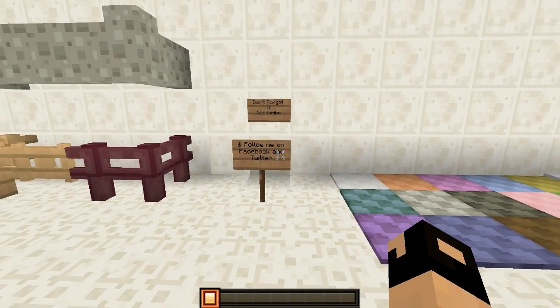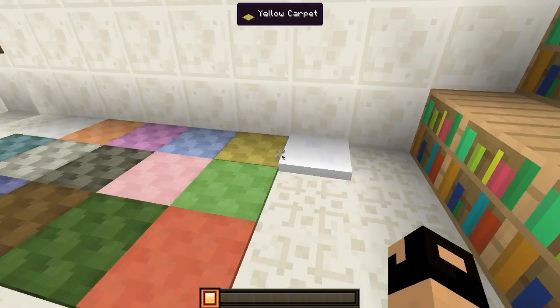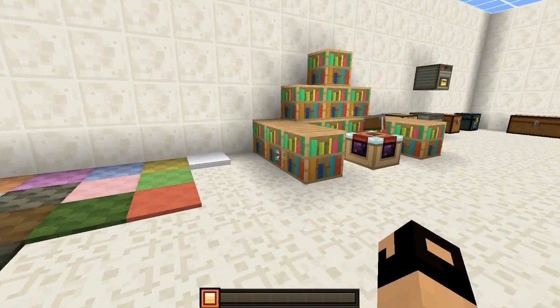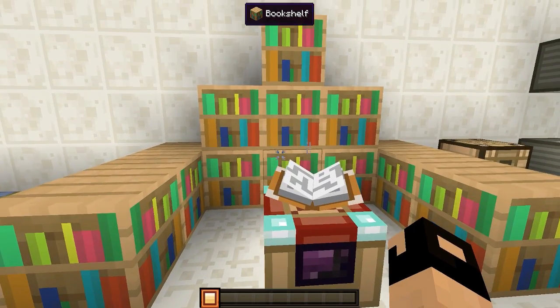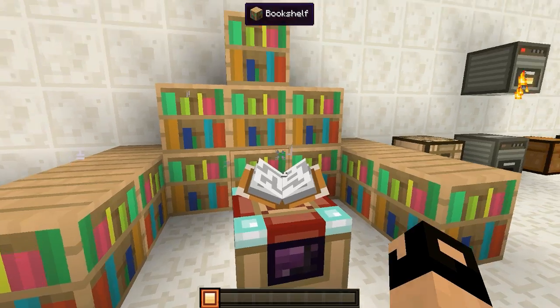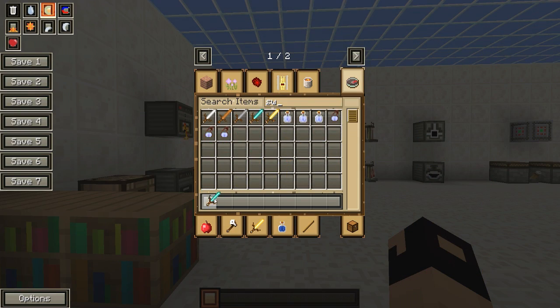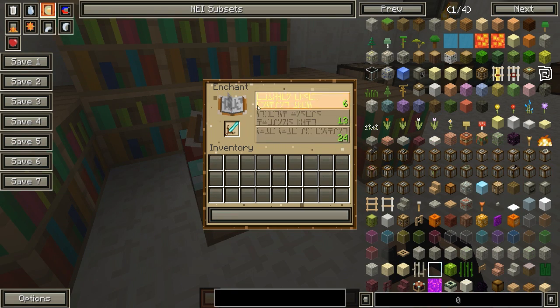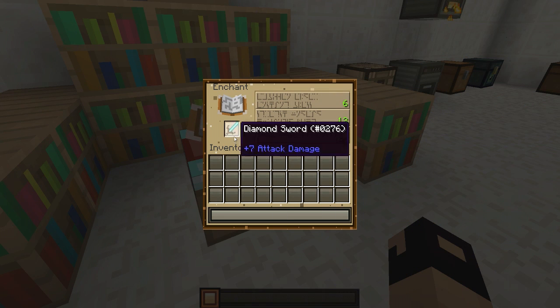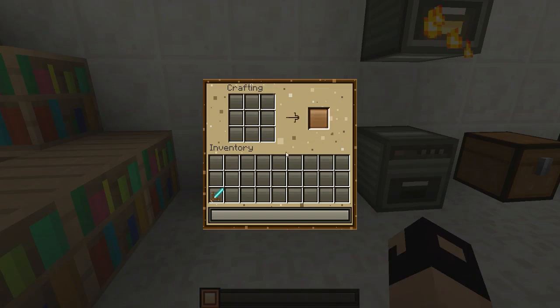Right over here we have all of the different carpets with all the different colors and the snow as well. Not too bad. Right over here we have the enchanting table with the bookshelves and how they look. I forgot to grab a sword — let me go ahead and do that now. We can go ahead and place something in there so we can see what it looks like when you have something in it. That's what the enchanting table looks like.